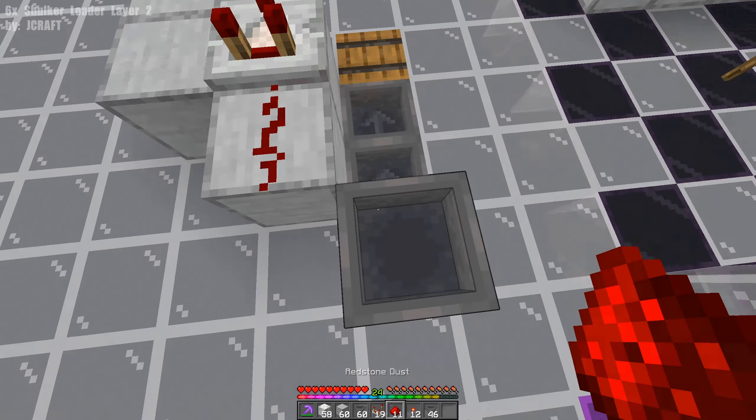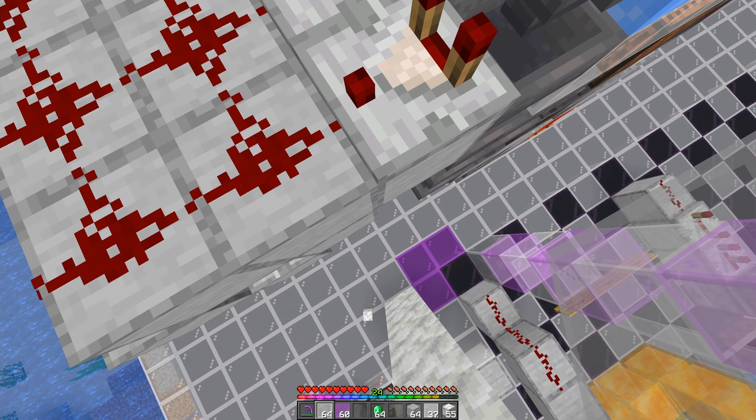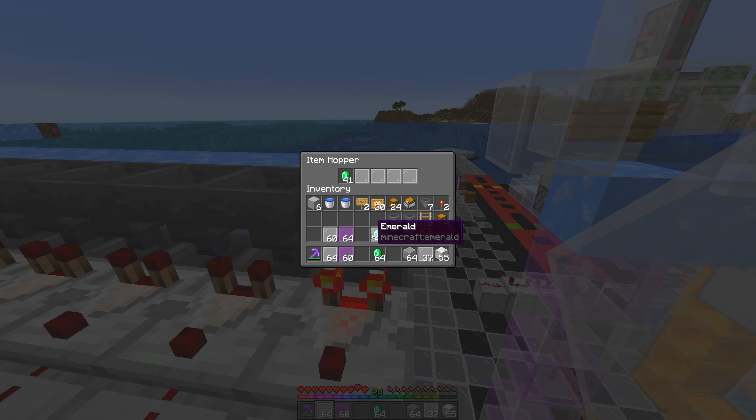With all of your hoppers and sorters ready, it is officially time to fill all of these. Grab your upper fillers and lower fillers, then grab your 64 plus 41 of the items you want to sort. Starting with the bottom hopper, place in one, two, three, four of your lower fillers and then 64 blocks. As you can see, they're locked because of the redstone torch underneath. Then in the upper hopper, run another four blocks with your 41.